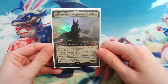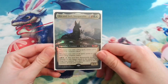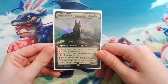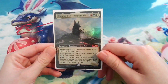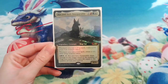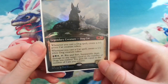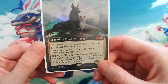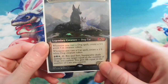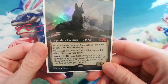Looking at this commander: Rin and Seri, Inseparable is a one red, green, white costing legendary dog cat creature — it's a four/four. It reads: whenever you cast a dog spell, create a 1/1 green cat creature token, and whenever you cast a cat spell, create a 1/1 white dog creature token. You can also pay red, green, and white to tap it — Rin and Seri deals damage to any target equal to the number of dogs you control, and you gain life equal to the number of cats you control.